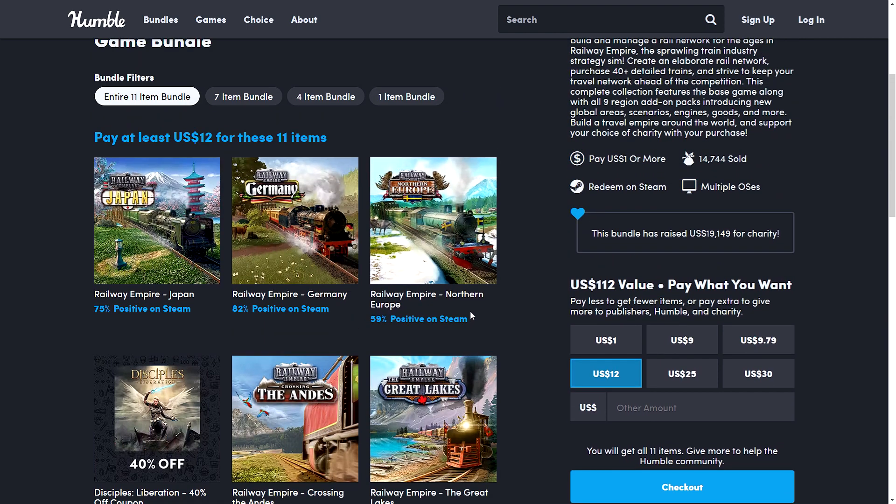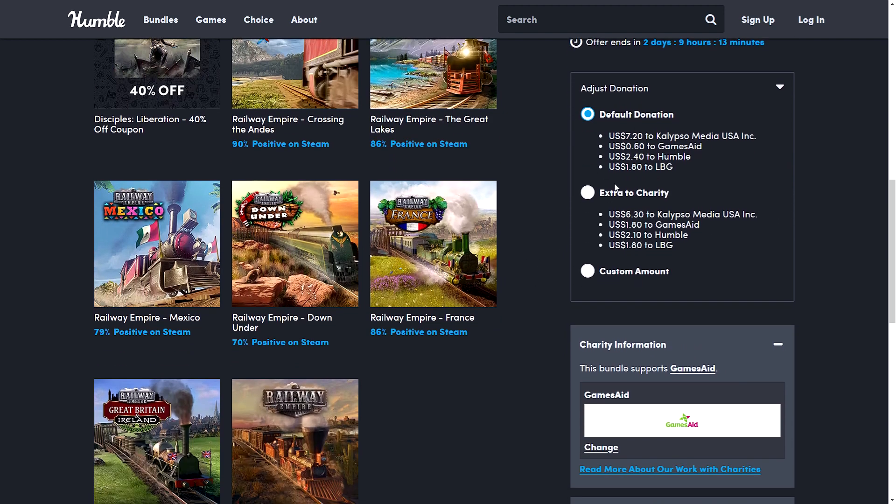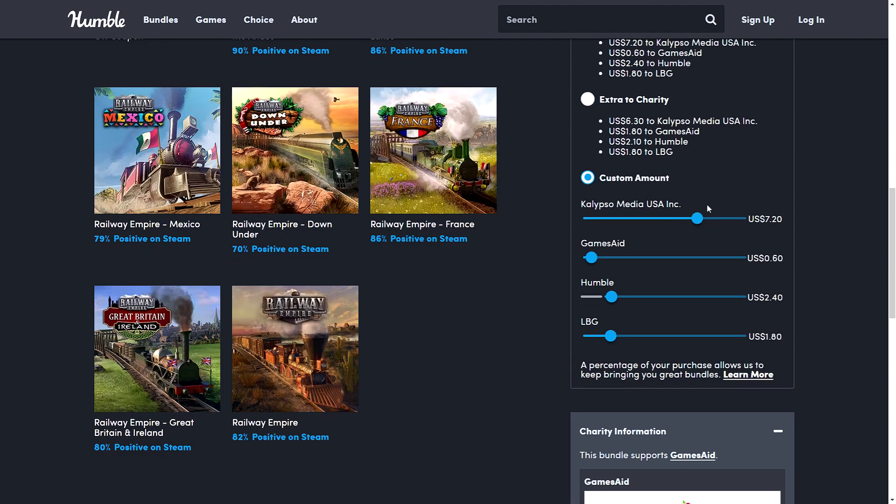With all these pay-what-you-want bundles, I am affiliated with Humble as you all know. You can go in and adjust the donation — by default the publisher gets the most, then the charity, then Humble, then me. As I always say, you can use the sliders to change things up.